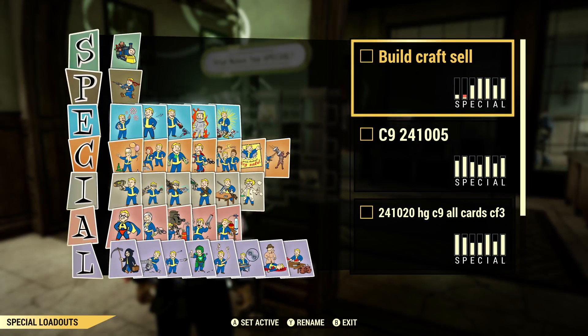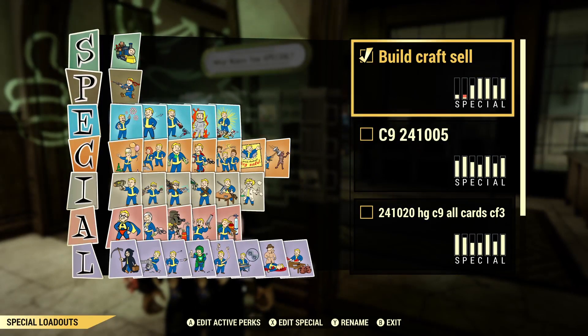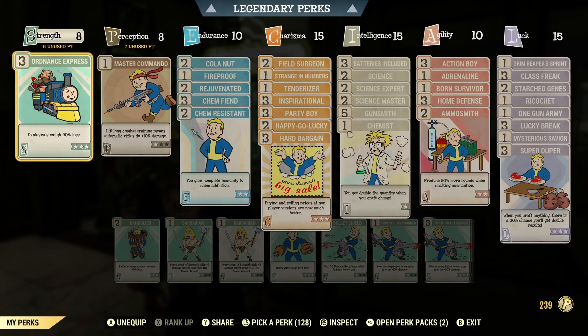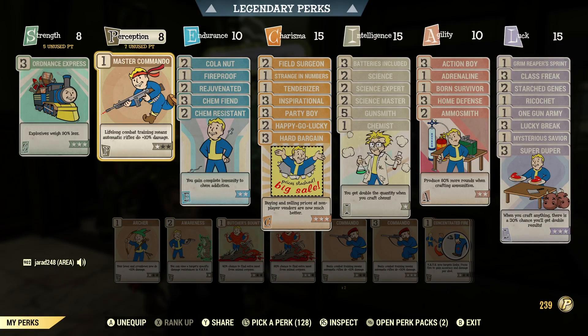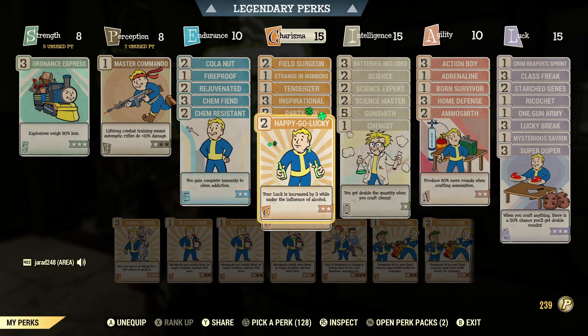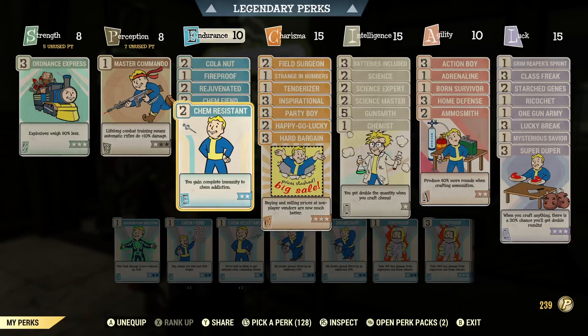It doesn't hurt and you certainly have enough chems and alcohol to do this sort of a build craft cell build, even on characters that are only probably level 30 or so. So crafting, rolling, trying to get your luck as high as you can — even though I'm not bloodied, I go ahead and do it.